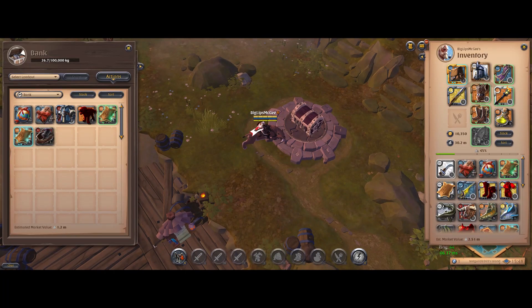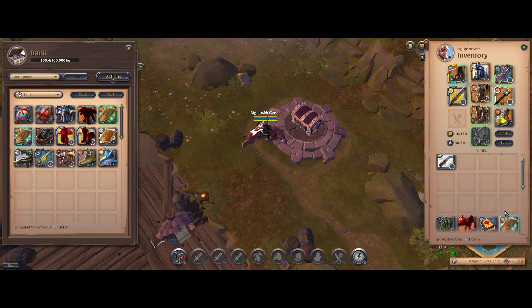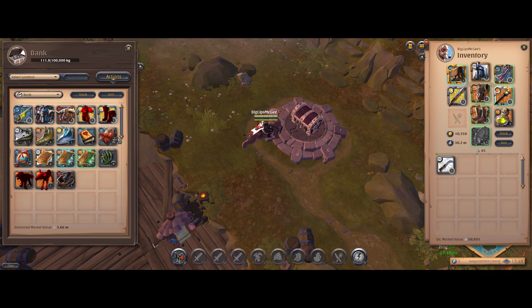We're back in town. I don't think I spent a full hour out there — I cut it a little bit short, just because I wanted to get this moose back safely. But I think that's pretty good for an hour. Total price check is 3.66 million in just under an hour. That's really insane.